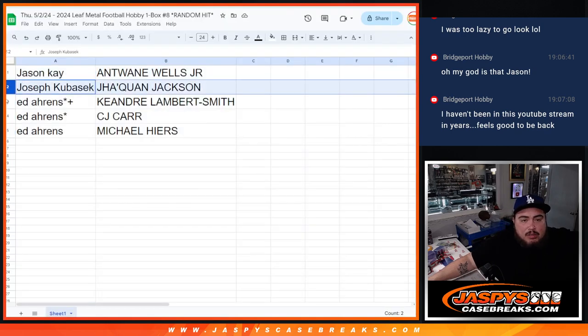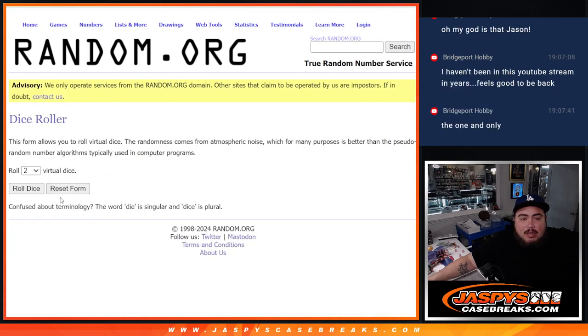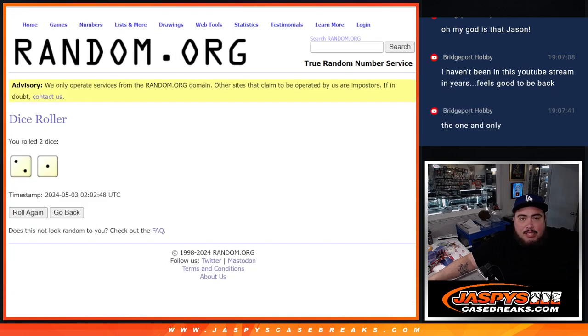All right: Jason, you have Antoine Wells Jr., and Joseph with Jaquan Jackson. Ed, you have the Kendrae Lambert Smith, CJ Carr, and Michael Ayers. And then of course, as an added bonus, the two base cards — we'll use the same dice roll as well. Three times — one, two, and three.